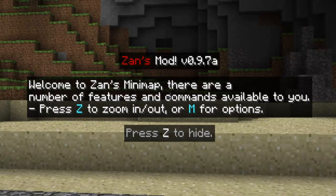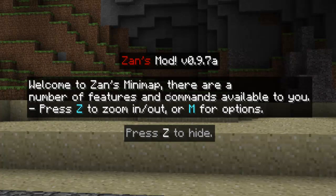There are a number of features and commands available to you. Press Z to zoom in or out, or M for options. Press Z to hide this.